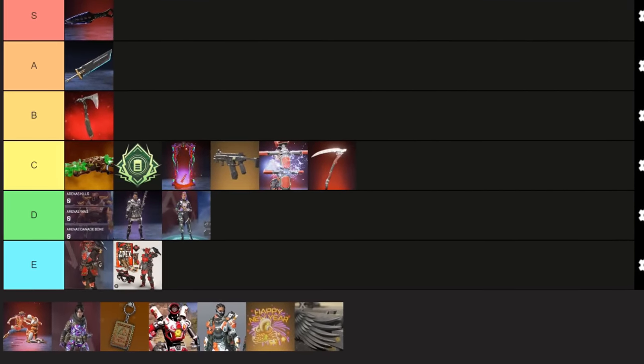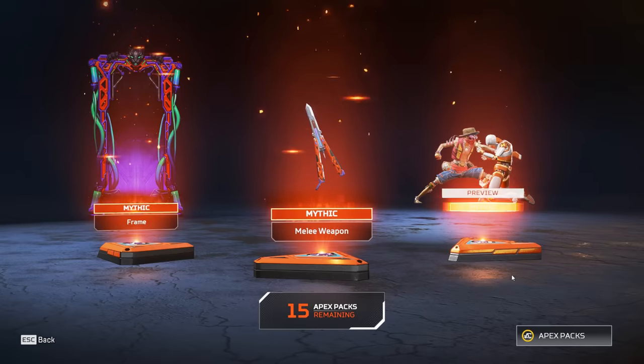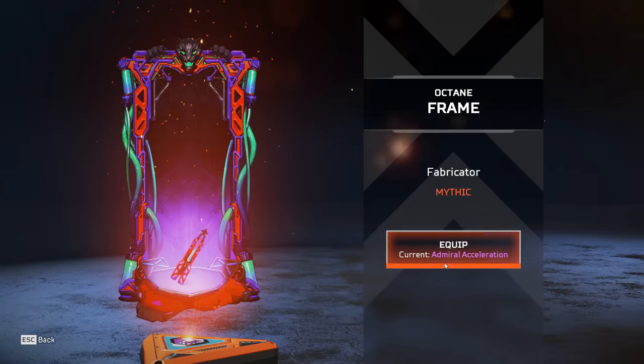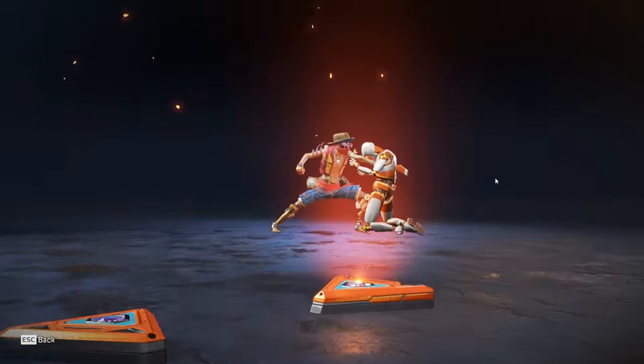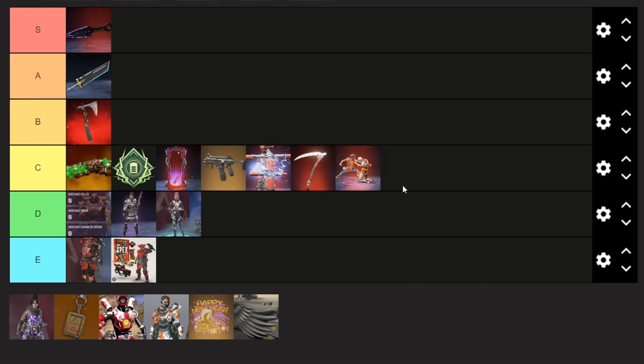This next item is a quick one because we've already talked about it in this video — it's heirloom tier finishers, which were recently introduced with the Crypto Heirloom Recolor and also the Octane Heirloom Recolor. The only way to obtain these is through the heirloom recolor, so once again a $160 price tag — let's move on.